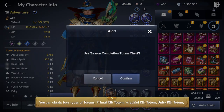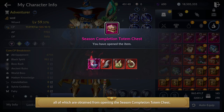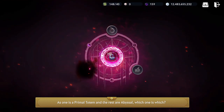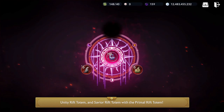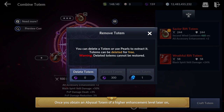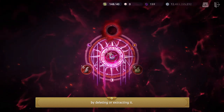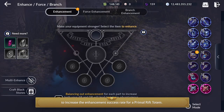Now let's move to Totems. You can obtain 4 types of Totems: Primal Rift Totem, Wrathful Rift Totem, Unity Rift Totem, and Savior Rift Totem — all obtained from opening the Season Completion Totem Chest. One is a Primal Totem and the rest are Abyssal. You can combine the Wrathful Rift Totem, Unity Rift Totem, and Savior Rift Totem with the Primal Rift Totem. Once you obtain an Abyssal Totem of a higher Enhancement Level later on, you can switch out the old Totem of a lower Enhancement Level by deleting or extracting it.